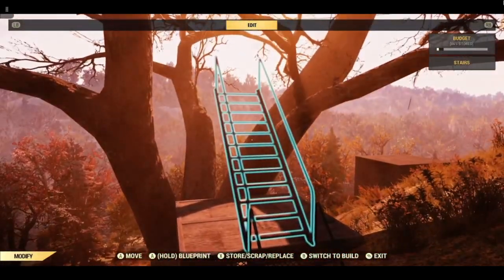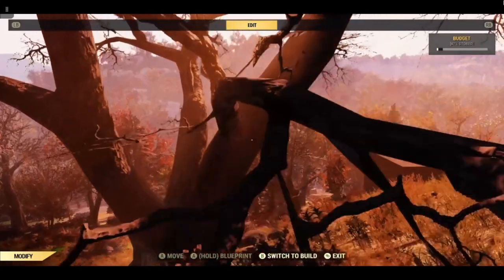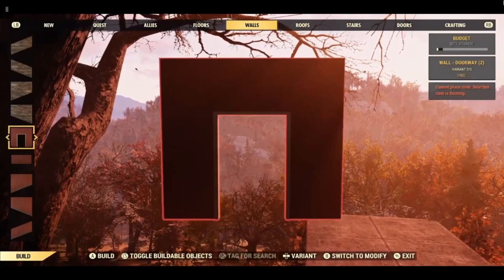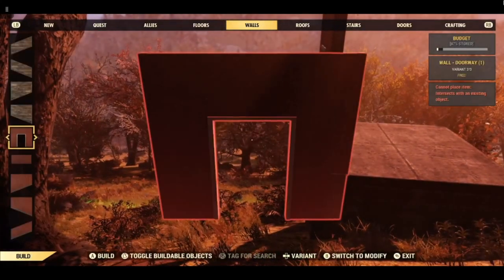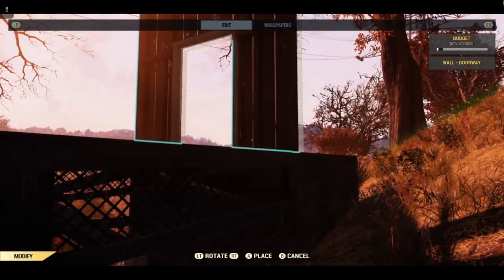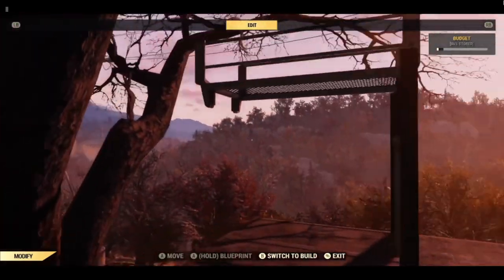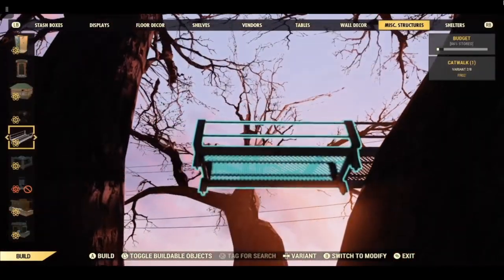Once you get that foundation back in, you can simply remove the ladders and then the foundation. To do the floating camp, we are going to use a wall like this. This wall is actually facing the wrong way round, so we can add another foundation on the other side. Make sure the wall is facing inwards, and we are going to add catwalks — one, two, three.